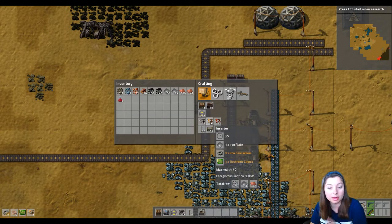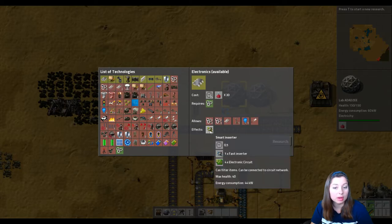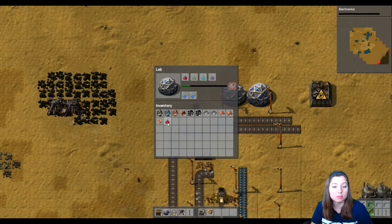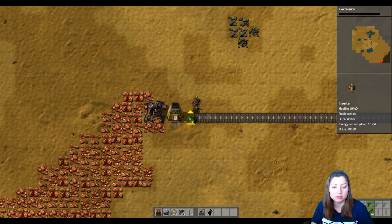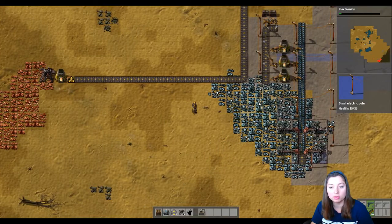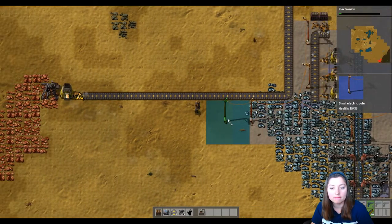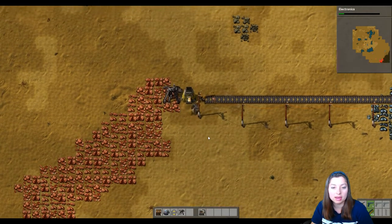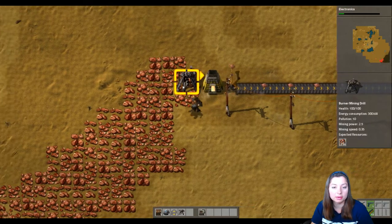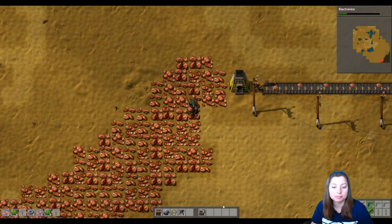I do have the long-handed arm now. Let's go ahead and get another thing researching — logistics or electronics. Oh, I like the smart inserter, I want that. Let's come down here, we need to get this working more productive. We have to get the electrical lines coming over. Now we've got our copper plates coming out.